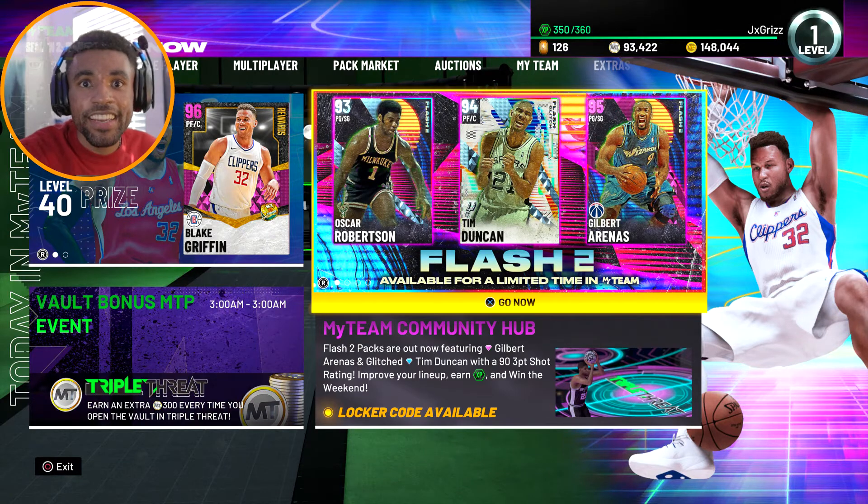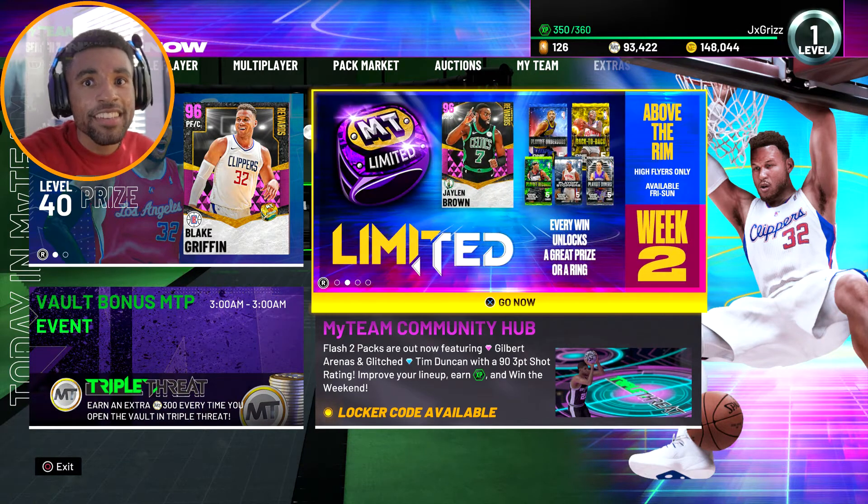For this first code, 2K is giving you the opportunity to get a recently released Dunker's pack, a gold consumables pack, or a gold contract pack.